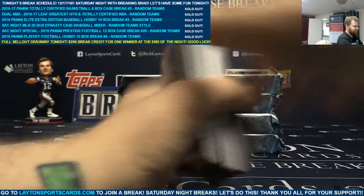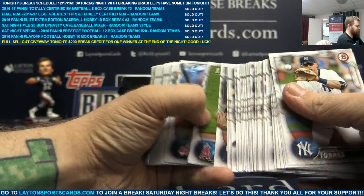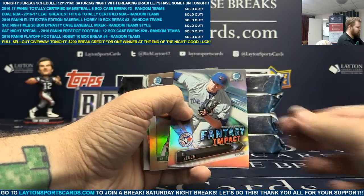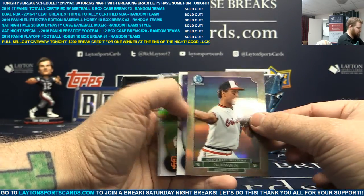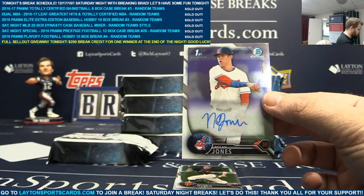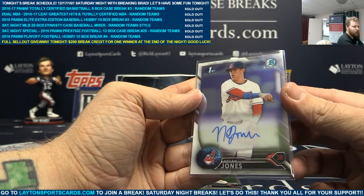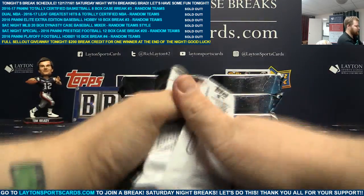Pack 1. Paper base. We've got chrome base. Fantasy Impact TJ Zuch. Draft History Cal Ripken Jr. And a base Chrome Auto of Nolan Jones to start you off. Nolan Jones autograph. Refractors on the back.